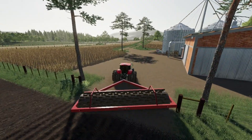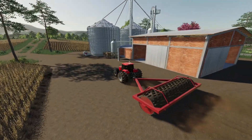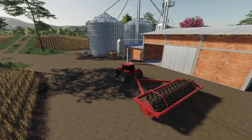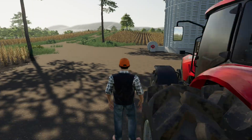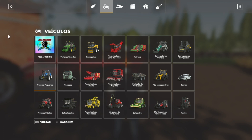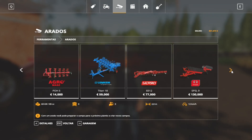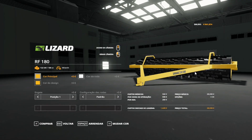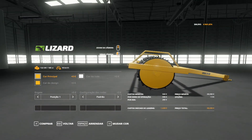É só apertar a letra V que ele para de trabalhar e você pode andar com ele na estrada, que nem muitas vezes acontece na vida real — nem todo mundo tem um rolo faca com roda de transporte. Agora vamos olhar ele na loja. Ele tá na opção de arados — RF180, 180CV, que é o necessário pra ele funcionar. Tá aí o rolo faca.